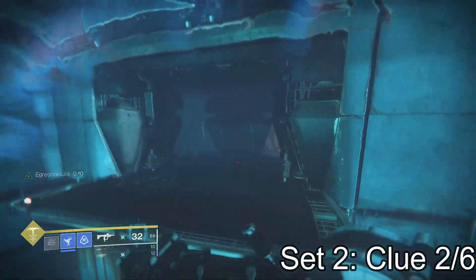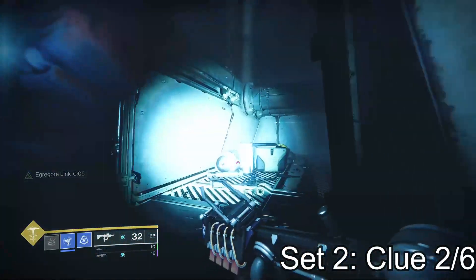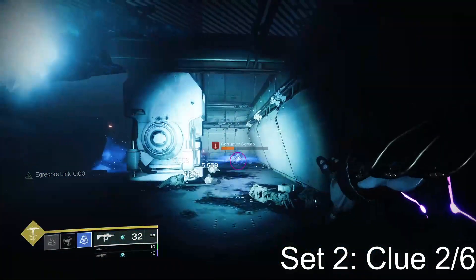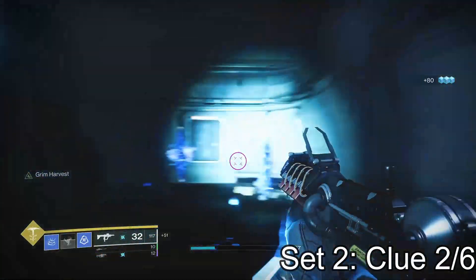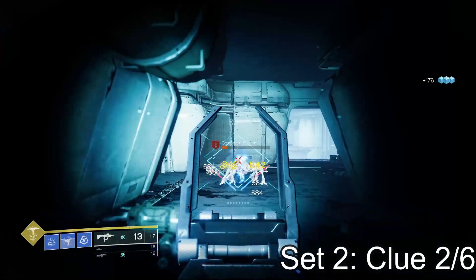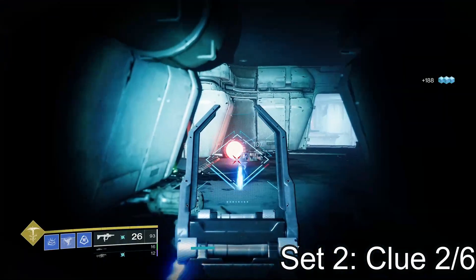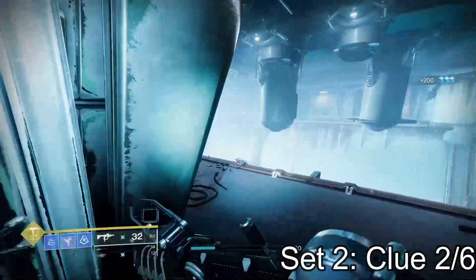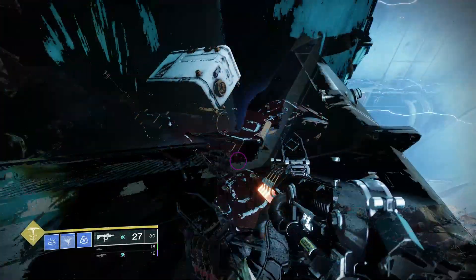The second clue of set two is also on the left side through the walls. You get your Egregore link, jump across the gap, move past the one you collected from last week, continue on where you have to kill the scorn underneath and on top of this little platform. Once you kill these two scorn up here, take a left right before you jump across the chasm again — it's a turret that's been exploded. Don't jump across yet; grab this turret and the second clue of the second set is found.